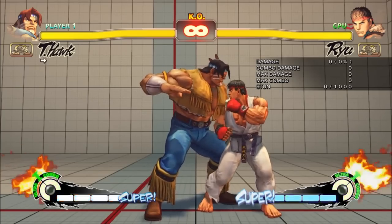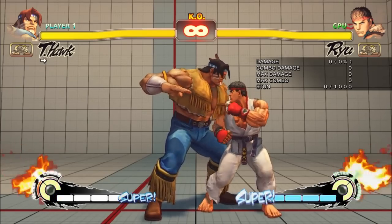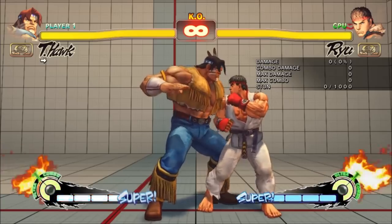Hawk's normals saw a few changes here and there. The main thing that makes them better is while he already had pretty good frame advantage, he can now actually complete his combos due to better forward movement on his special moves.